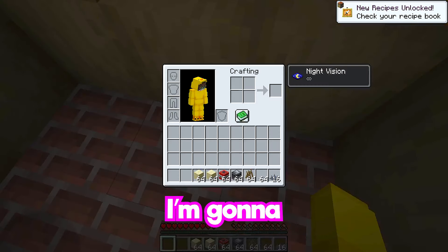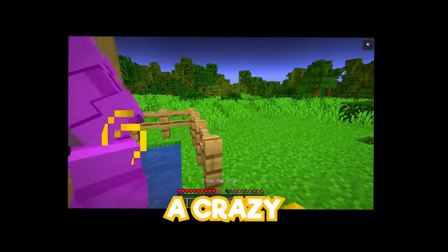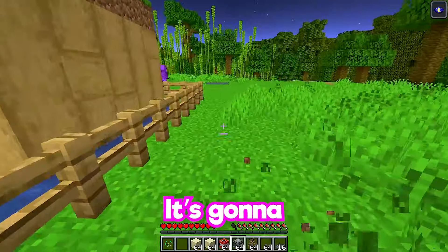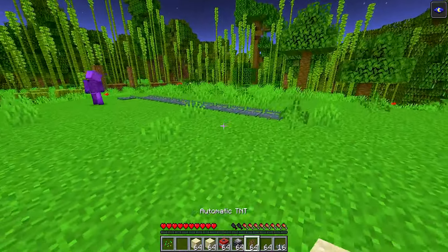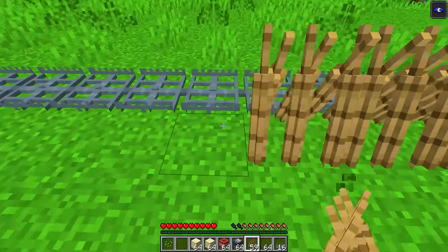Bear trap! I'm gonna set that all over. You're telling me that you're gonna create a crazy bear trap? It's gonna surround our entire base. Well, if you put bear traps, I'm also gonna put these things so that mutant zombies can't get to us.